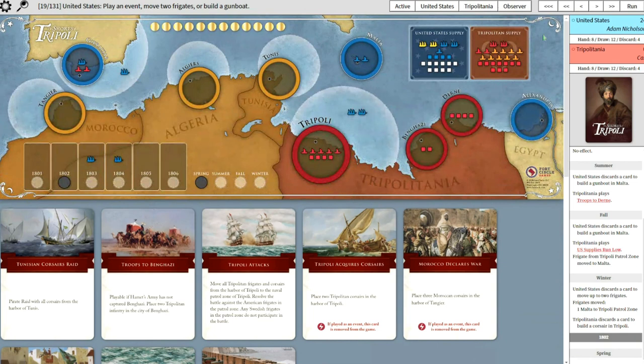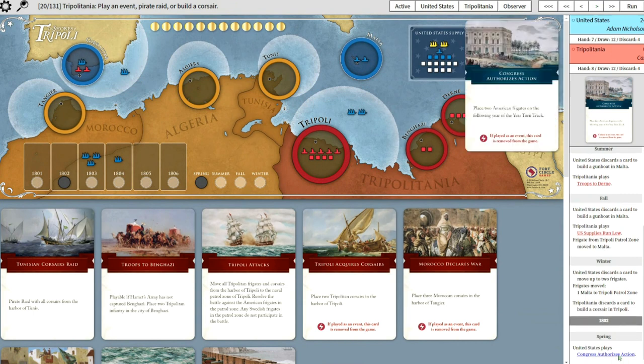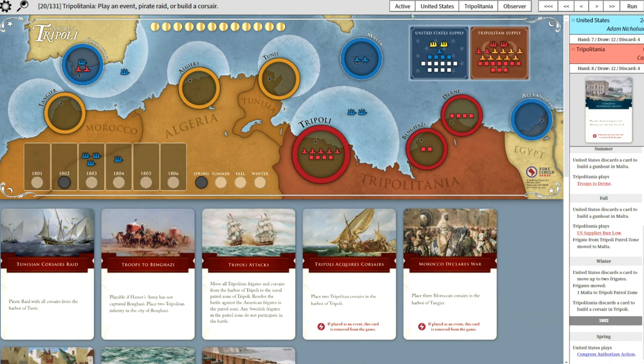Which one did you end up discarding? So the U.S. played two frigates on the following year turn track - the Congress. So this is skipping past the discard. They add the frigates to the following year, and that's something to pay attention to.